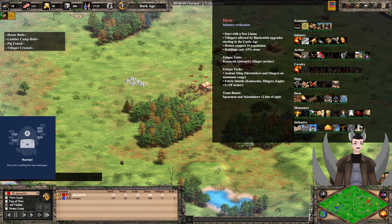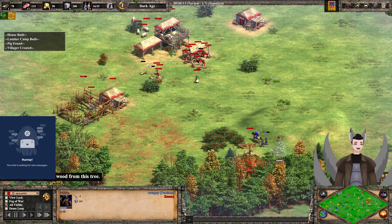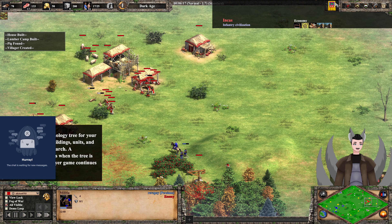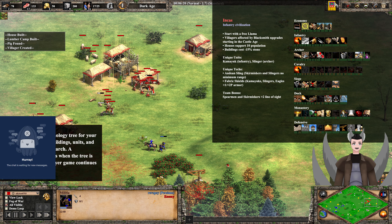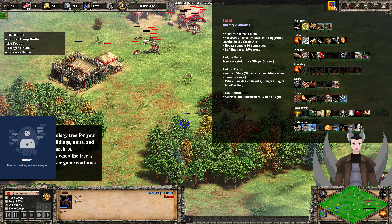Unique units — we do have a Militia Rush here. It takes out one of the villagers. Unique units are the Kamayuk infantry and Slingers — an anti-infantry archer unit. It replaces something like the hand-cannoneer. Unique tech is the Andean Sling.